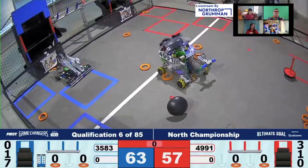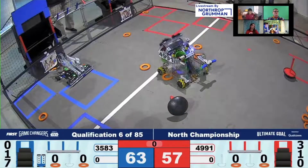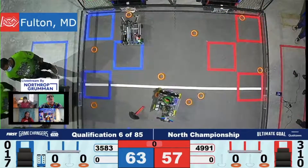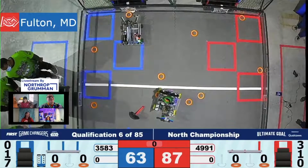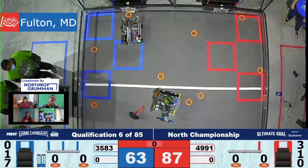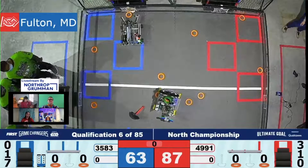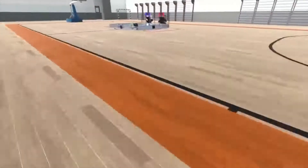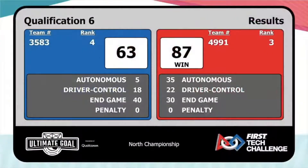As a low goal shooter, this team has put up 63 points — that gives credit to the driver control and also to those wobble goals. We also just saw Gear Freaks shoot out those last two power shots. The final score shows the red alliance with a 35-point autonomous over a 5-point autonomous, 22-point driver control to 18, and a 30-point end game versus a 40-point end game — showing that end game wobble goals put up a lot of points.